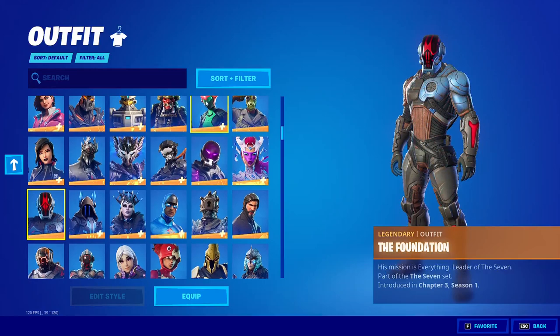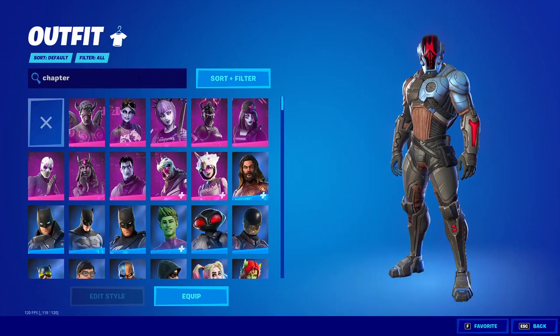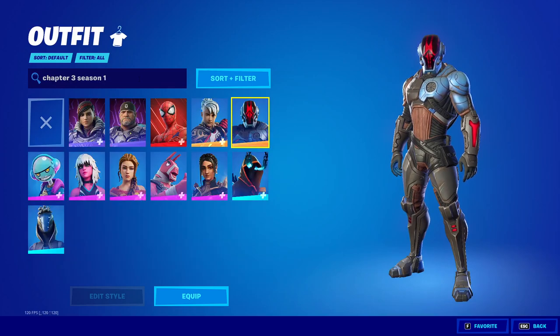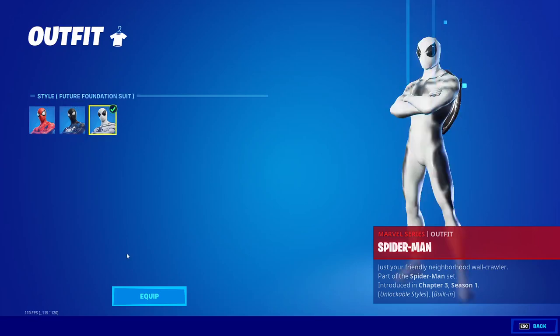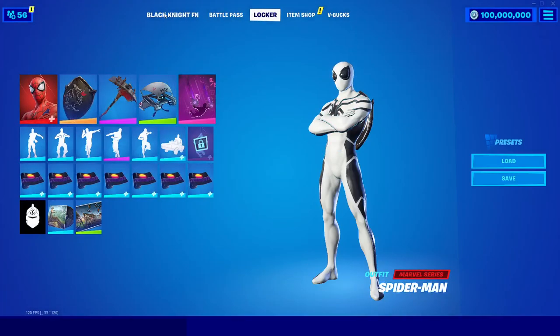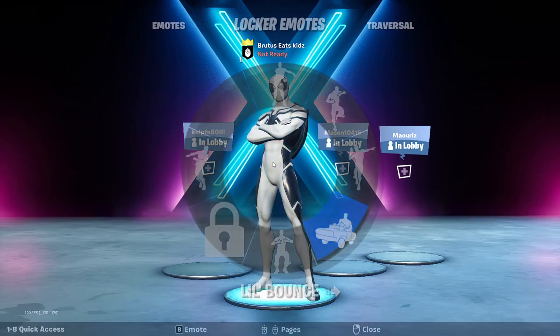You can also equip the new battle pass skins like the Spider-Man skin. Search up 'Chapter 3 Season 1' again, equip the Spider-Man skin, and you can also get all the extra styles for the Spider-Man skin as well. You can do any emote and pretty much anything you want with it.